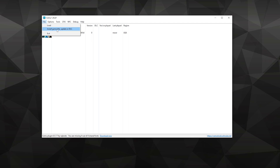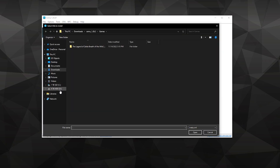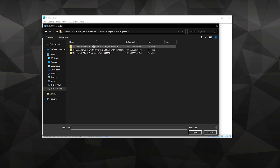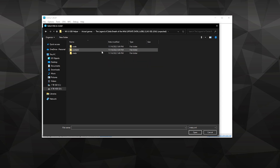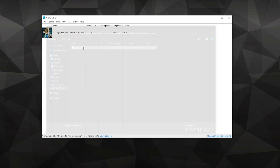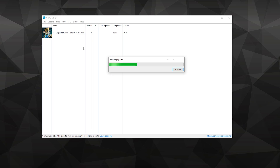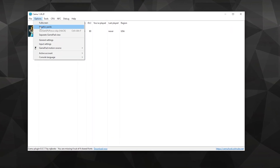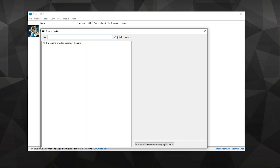Go to the top left and select Install Game Title Update or DLC. Find the two folders you downloaded for Breath of the Wild. We'll do the update first — go into the folder, then the Meta folder, and select Meta.xml. This will then slowly update the game. This applies the exact same steps for DLC. Now that the update and DLC are installed, go to Options in the top left and go to Graphic Packs. You will see all your games listed here that you can adjust, so let's adjust our game.